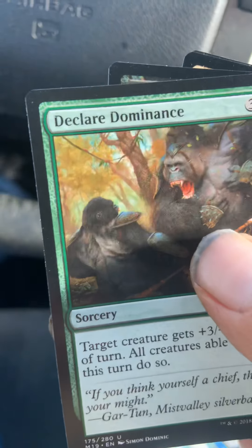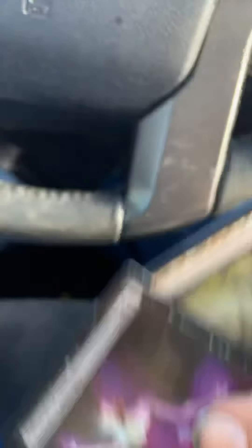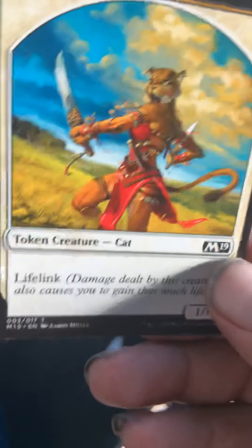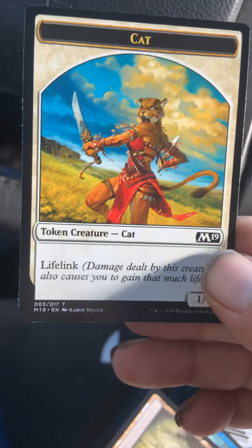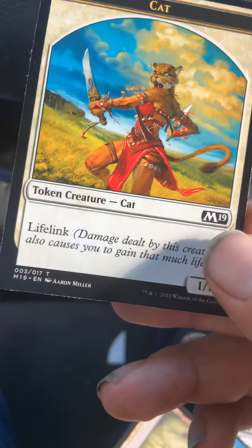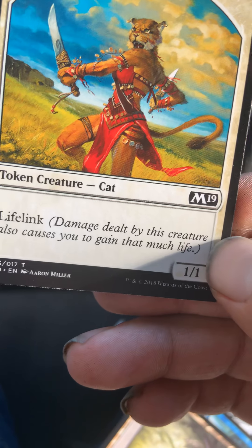Sift. Declare Dominance. Liliana's Contract. And I got Swamp. And then this last one I got is Cat Token — creature with lifelink. Damage dealt by the creature also causes you to gain that much life.